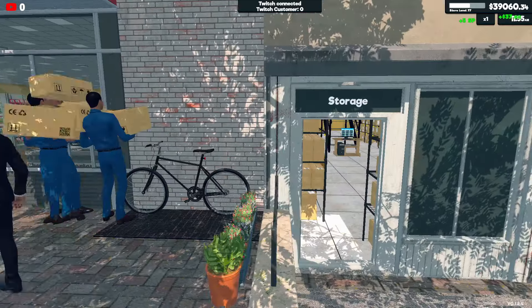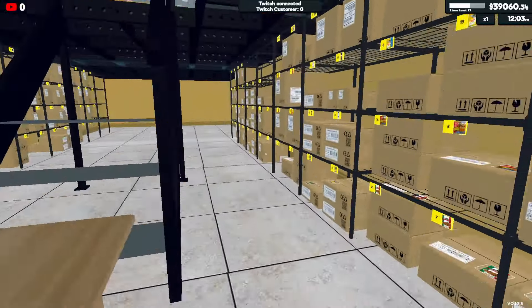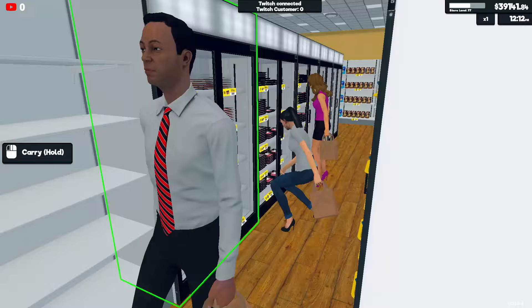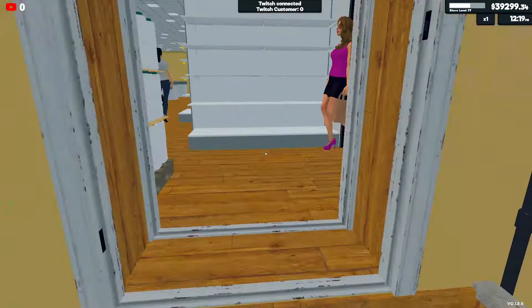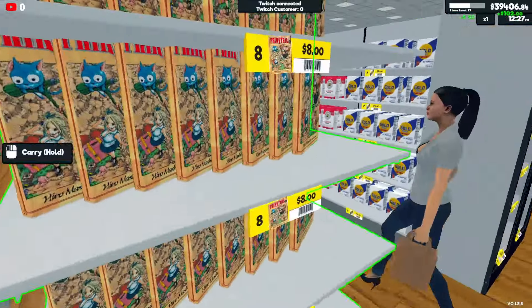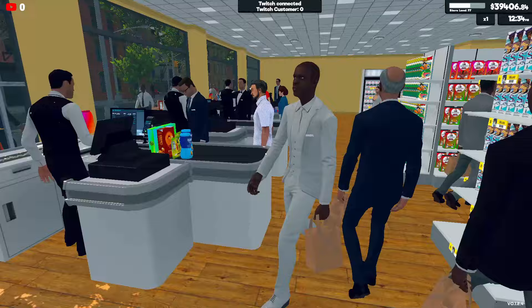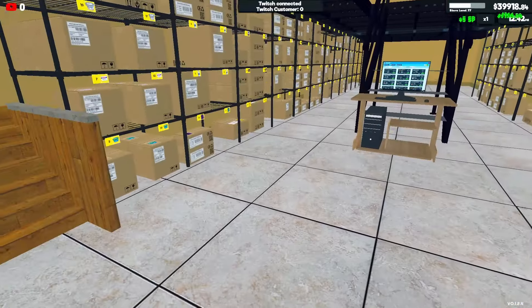One of the biggest things about the restockers is the fact that they have to go back, walk through the aisles, grab a box, and then head all the way back out to do what they need to do. There are a lot of instances of them getting stuck at shelves or boxes, so this basically makes them ultra efficient. As you can see, there are items flying in and out of the store and boxes flying in and out of the storage room.